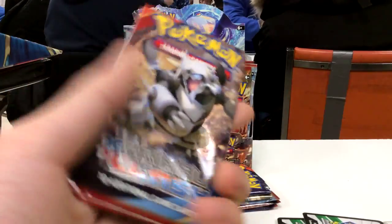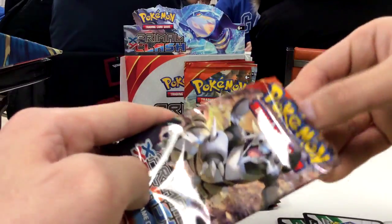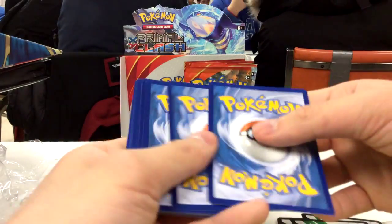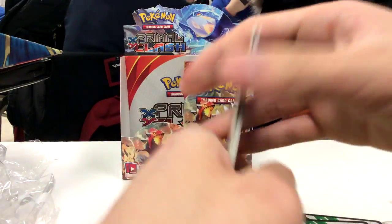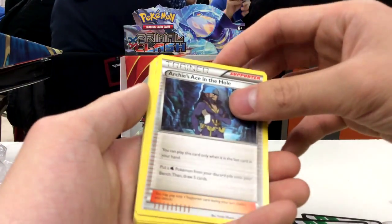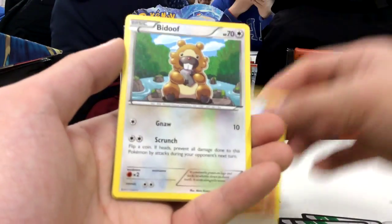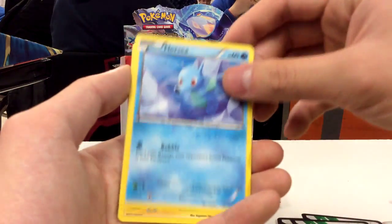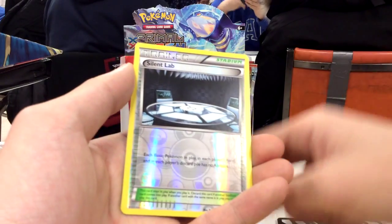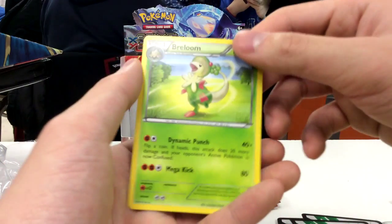So next we have a Mega Aggron pack. Colored card to the side and free from the back. We have a Sealeo, Archie's Ace in the Hole, Mascarine, Metatype, Bidoof, Horsea, Chinchow, Tynimal, Reverse Hollow Silent Lab, and Breloom non-hollow rare.